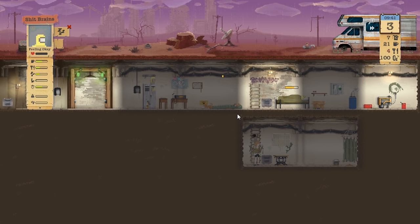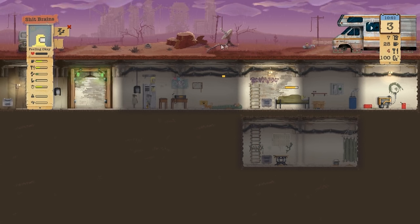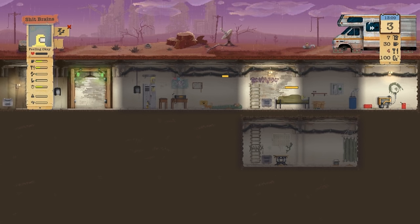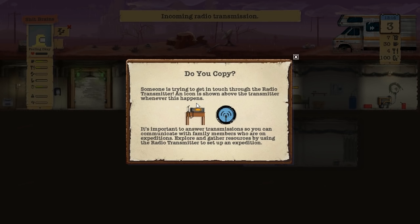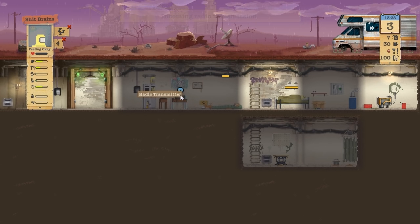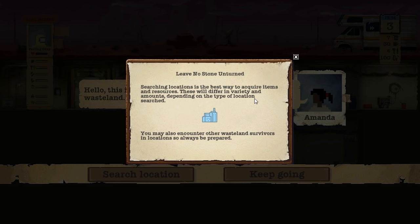So we get to see them go. They're gone - they didn't put on hazmat suits, they're just gone. Someone's trying to get in touch with the radio transmitter. It's important to answer transmissions to communicate with family members who are on expeditions. Get out of bed, Shit Brains! Searching locations is the best way to acquire items and resources. These will differ in variety and amounts depending on the type of location. You may also encounter other wasteland survivors in locations, so always be prepared.